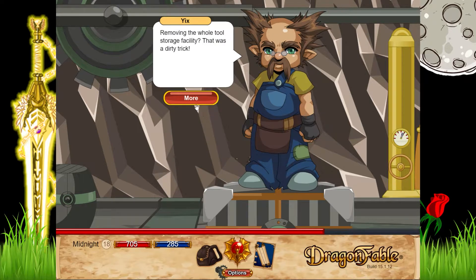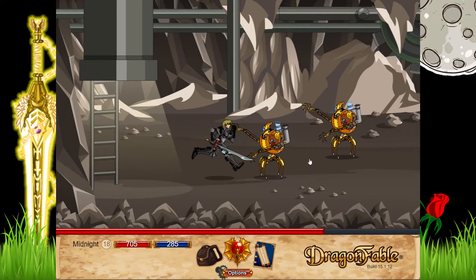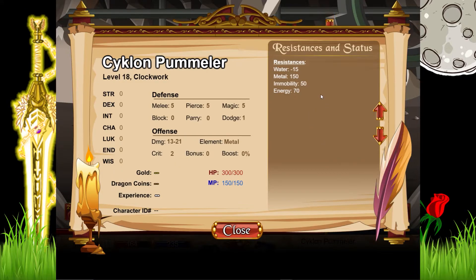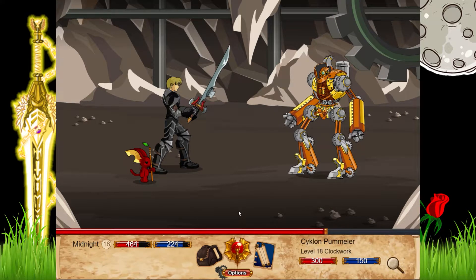Up next is Richard's Gear. I think this quest is quite short but there's a boss battle in it. These guys are the same as what we've already killed, but we also have these guys here — the Cyclone Pummelers. They have pretty much the same resistances, just a little bit stronger and have a little bit more HP — like 80 more HP.